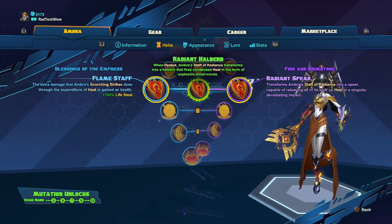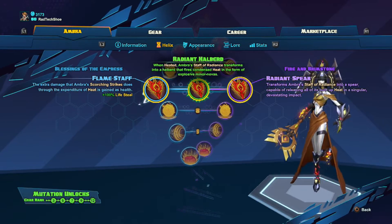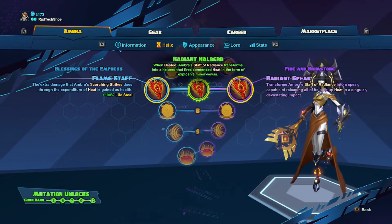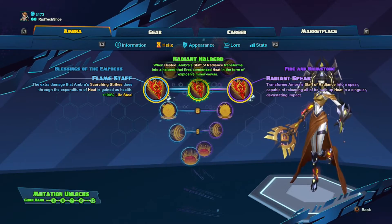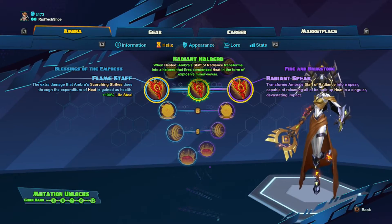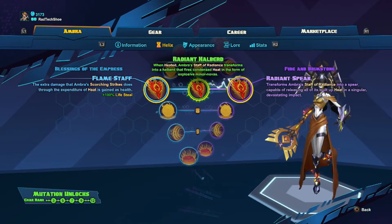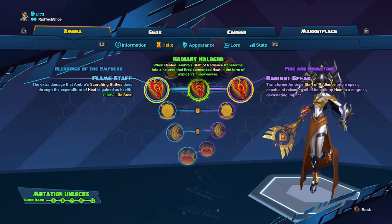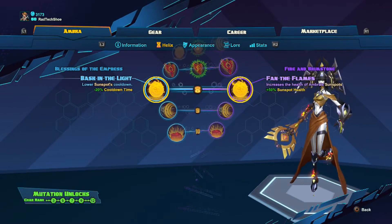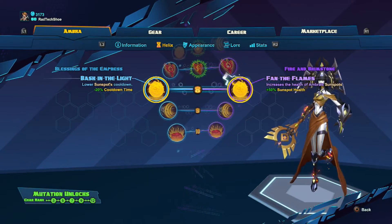For level seven, I choose Radiant Halberd — it gives Ombra something she lacks, which is range. When she builds up heat, Radiant Halberd allows her staff to shoot projectiles at the cost of heat, but very little heat per shot. She can get off about 10 shots before the heat is fully expired. There's also a nice trick: Radiant Halberd combined with a special item is very nasty — I'll go over that in my item loadout.